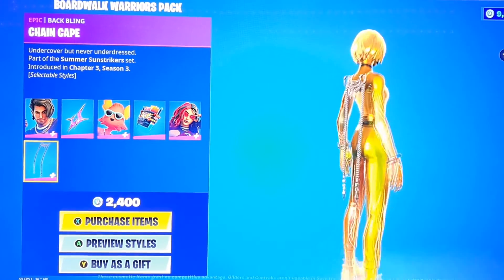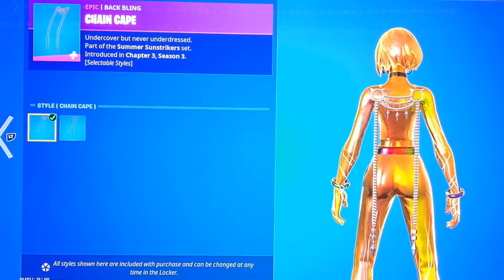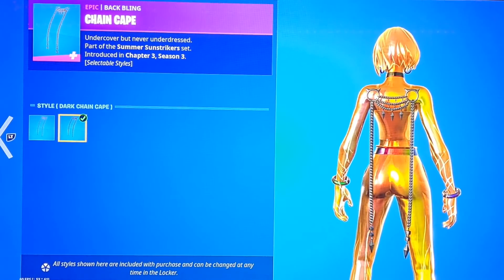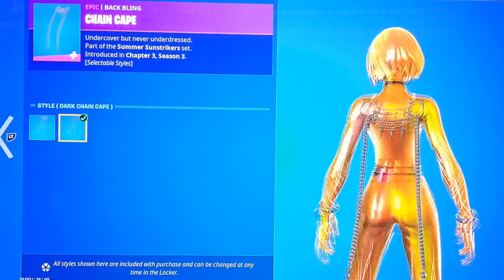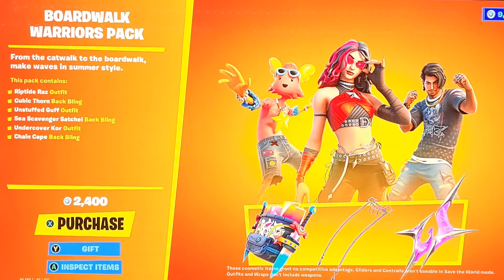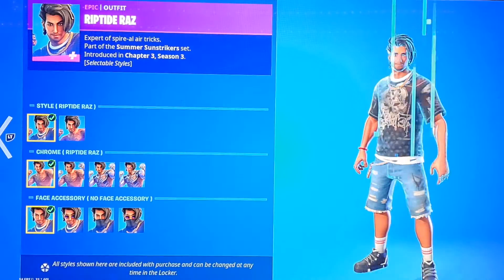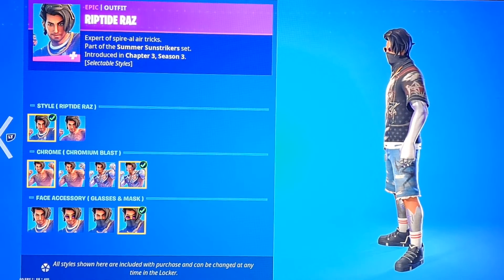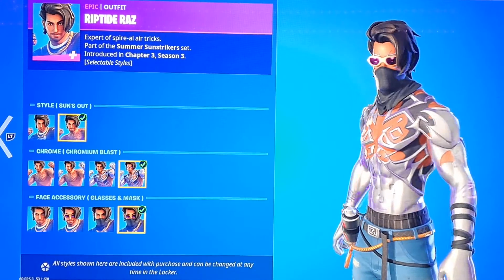We got her back bling called Chain Cape — it's just a chain. This one does have a style: it's a black style so it turns silver chain to black. But yeah guys, 2400 V-Bucks for this pack — I really don't think it's worth it. The only good skin in the pack is honestly Razz, and I hate the Razz skin, but when it got the Chromium on it it just looks crazy — that just goes hard, that's amazing.